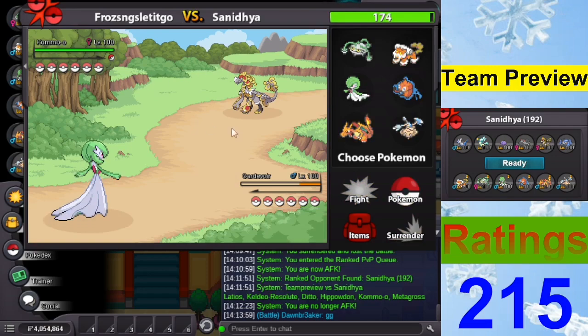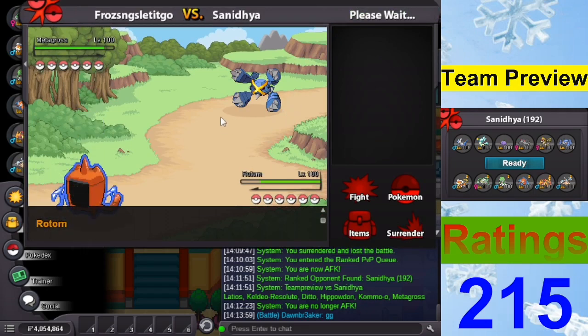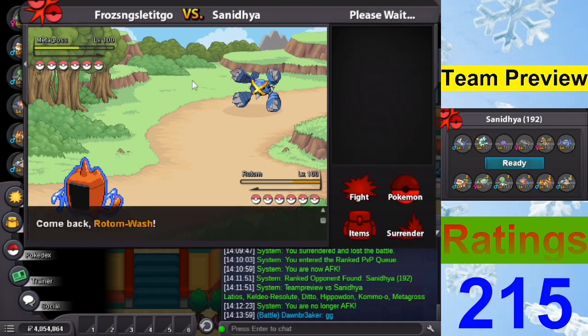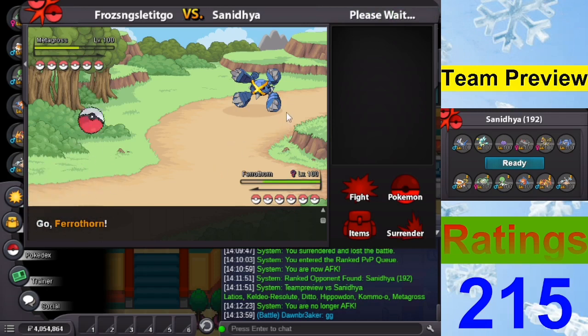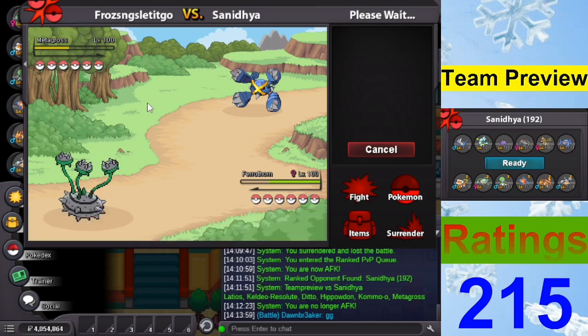Metagross should come out, so I'll go Rotom. Volt Switch — another Zen Headbutt — Volt Switch again into Landorus. I'll take a Bullet Punch by going Ferrothorn here. Nice, just for the Intimidate — always useful. I'll go Charizard, assuming he'll either Hammer Arm or go to Ditto. Why didn't Crobat go? I guess that makes sense.